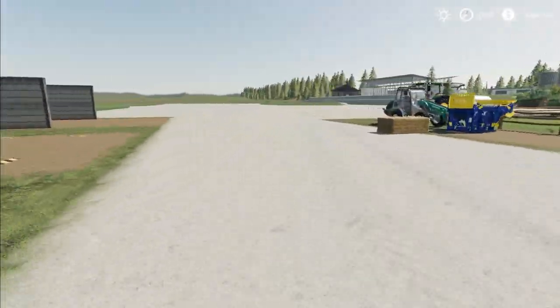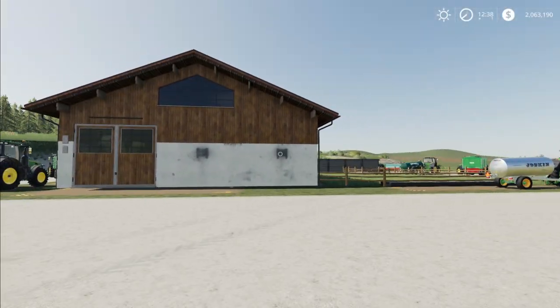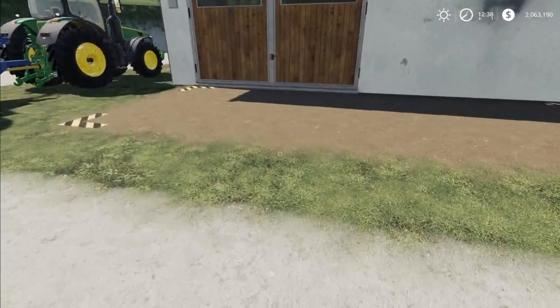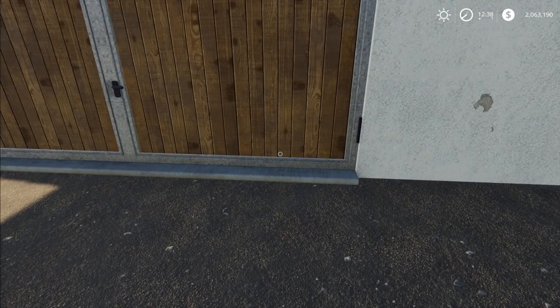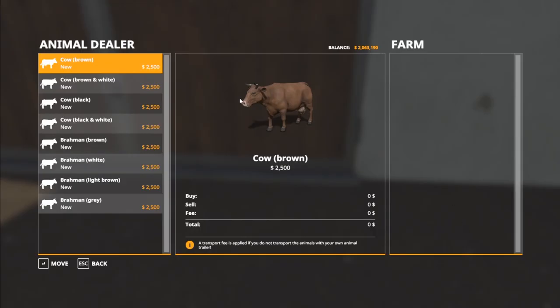First things first, we've got to figure out how to get some cows into these pens. The easiest way is to go up to the trigger point and go into it. If we open up the help menu, it says R to open animal dialogue. If I hit R, it opens up a dialog which has the animal dealer on this side and the farm over here. If I want to transfer some cows over, I can hit enter and hit the move button.